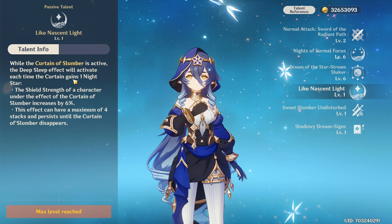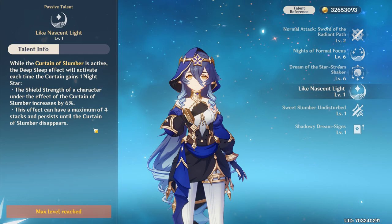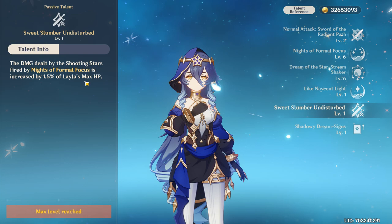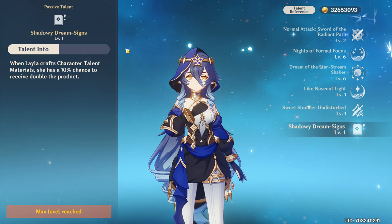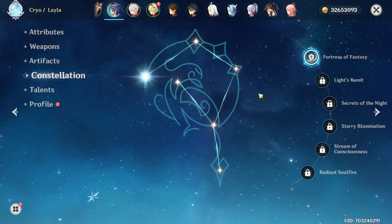Her first passive talent, Like Nascent Light, increases the shield strength of Curtain of Slumber by 6% whenever you generate a night star, stacking up to four times for a total of 24% — which is a lot. The second passive, Sweet Slumber Undisturbed, increases the damage of her night stars by 1.5% of her max HP, so they will deal some decent damage. Her special utility passive gives a 10% chance to receive double products when crafting character talent materials.